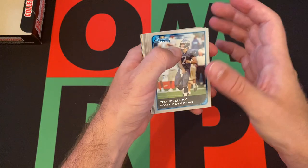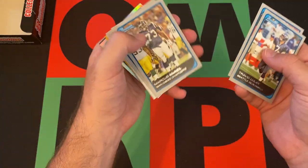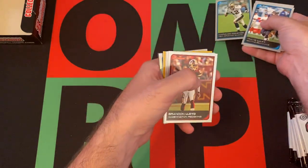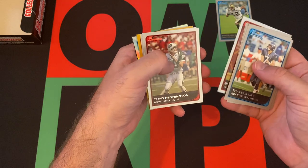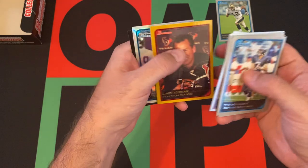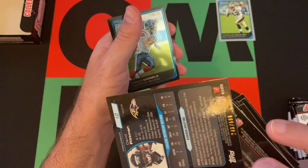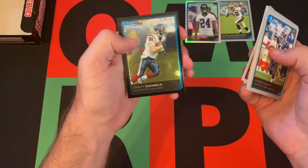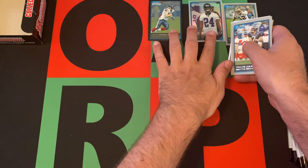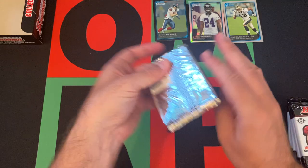Pack one: We got Travis Lulay, Willie Reed, Marcus McNeil, Marcus Colston — that's a decent one — Brandon Lloyd, Chad Pennington, Todd Heap. Our gold card is Gary Kubiak. David Pittman is a refractor, out of 500. And then Owen Daniels — he had a decent career, pretty decent tight end.